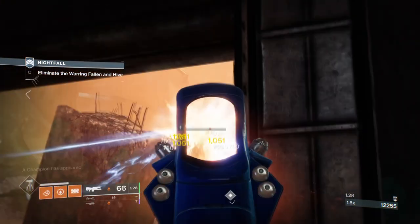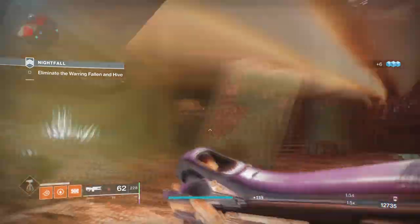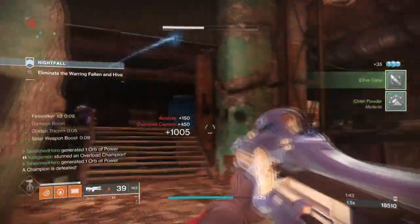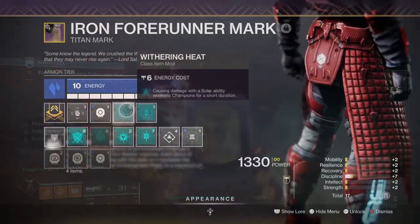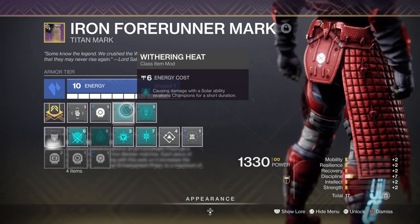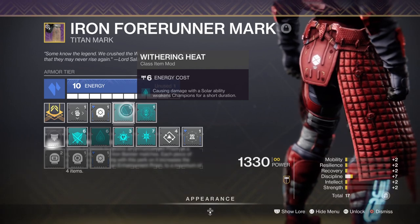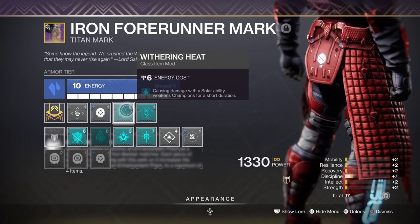This leads us to our Intellect at 50. There's no huge need to fully invest here, as one to two mods is all you need to keep your Super available. Plenty of grenades means plenty of ability energy being provided, which means plenty of Supers being used non-stop — very helpful when burning down mini-bosses or blocking off entries where enemies are pouring out. We also have the Withering Heat mod for a 30% debuff applied via abilities, letting you burn down champions within a few hits. Alternatively, attaching the Well of Potency mod can vastly help if you want to use your Super more often.